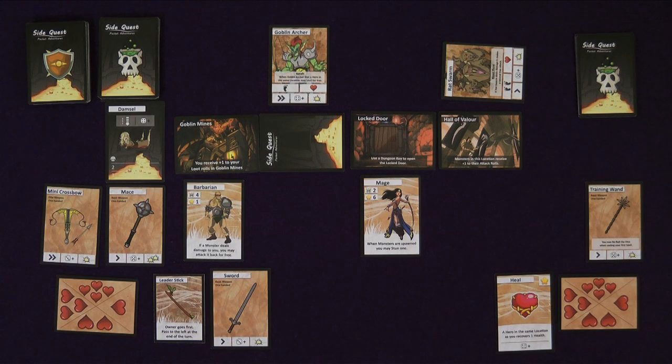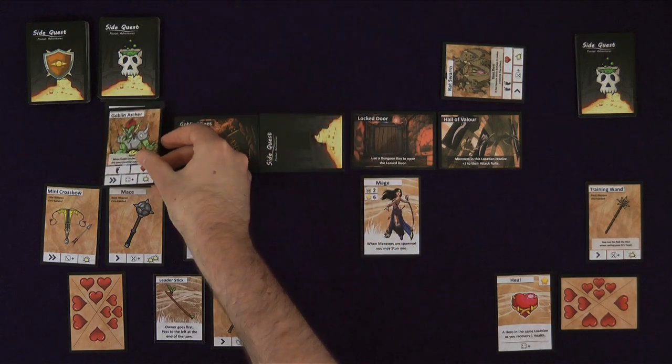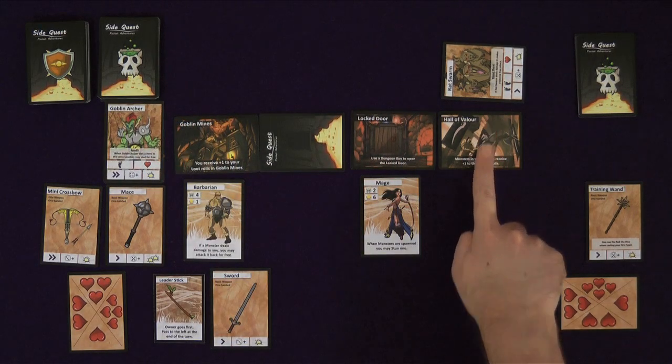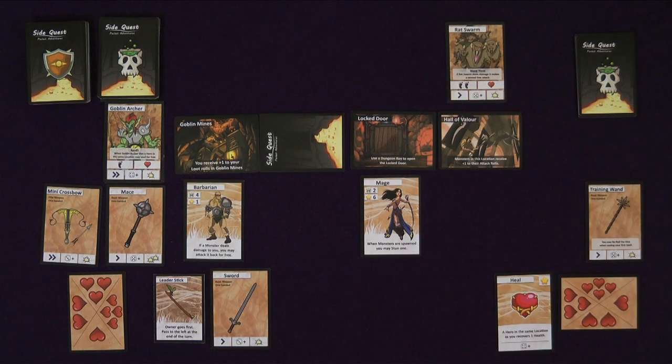It is now the monster phase. The goblin archer acts first. It doesn't need to move as both heroes are in range, but they are equidistant. A die is rolled and with the result of one, it attacks the hero to its left. It rolls a six, which is a hit, and the barbarian takes one damage. His ability allows him to attack a monster that deals damage to him. Only his crossbow has the range to hit the goblin, so he rolls 1d6, gets a three, and does one damage, killing it. As the rat swarm is stunned, it does not act. At the end phase, the rat swarm is turned back to active, and we start the turn from the beginning again.